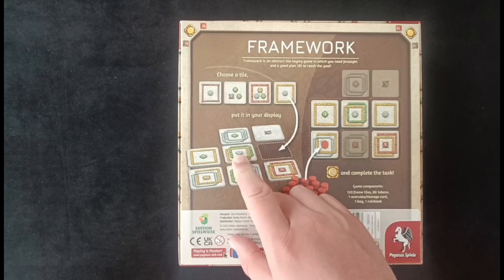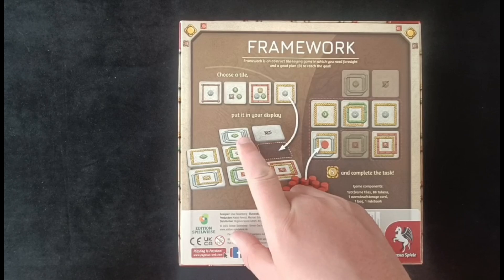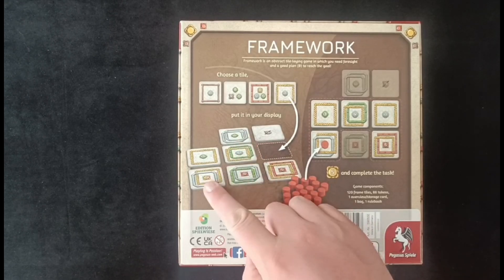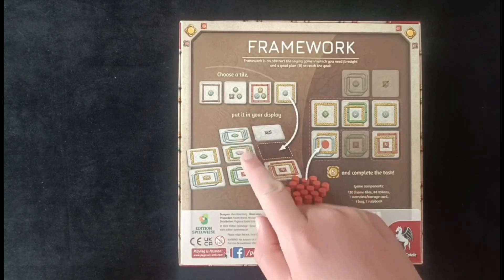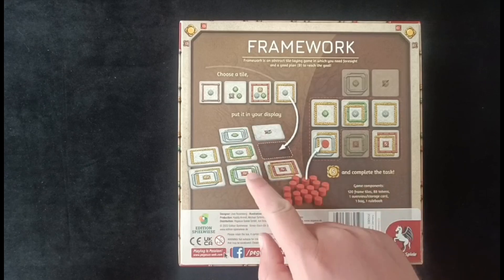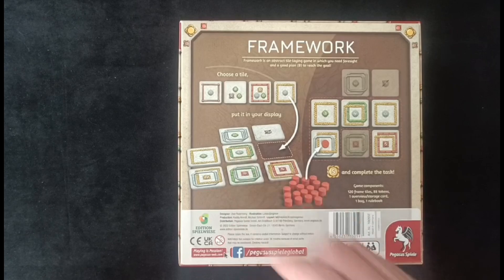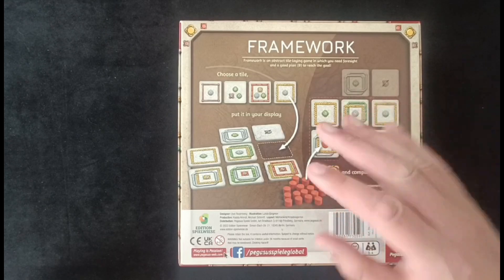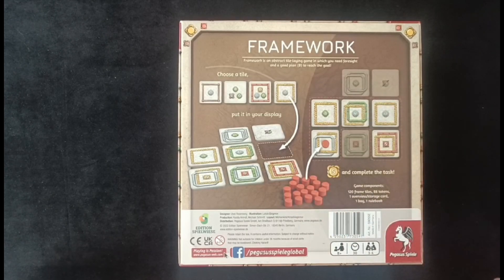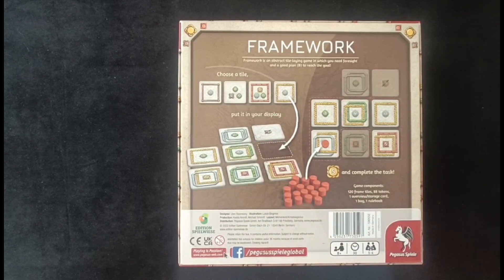For example, a tile might want to be next to four of the silver rings. In this case it's got two here, one here, and one here — and this objective would actually be achieved because you can chain the certain tiles you need through other ones, so they don't need to be directly next to the requirement on the tile itself. As you build up this network or framework of tiles, the combos you can pull off are extremely satisfying, as you can achieve several objectives at once and be working towards multiple goals at the same time — a very nice puzzle to try and manage.